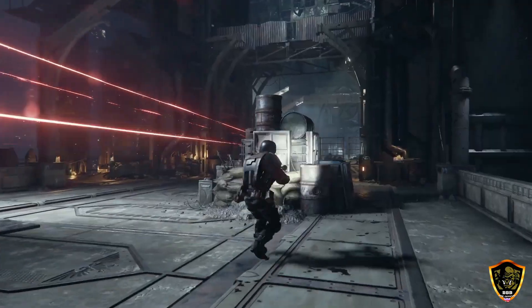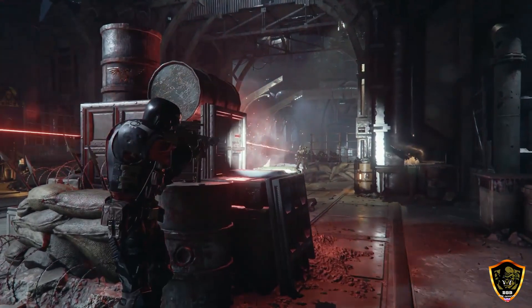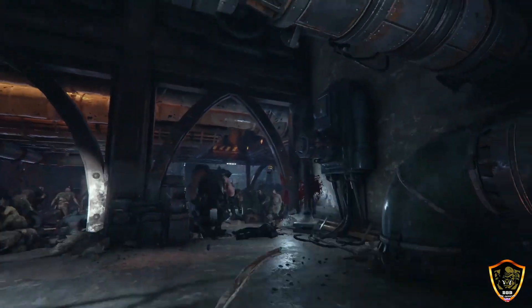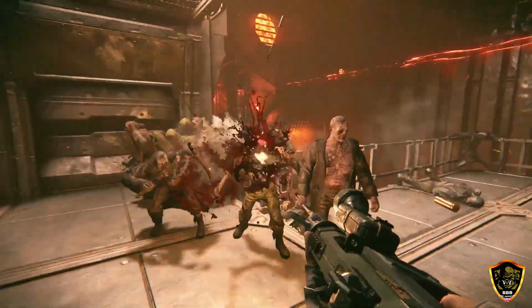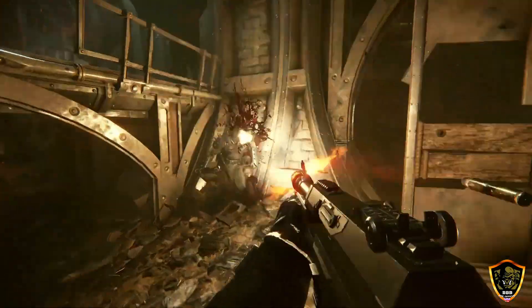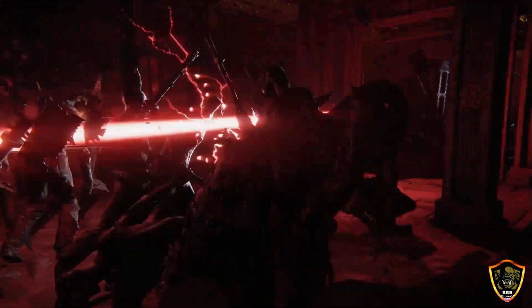Fighting at range requires that you take full advantage of available cover as you return fire with lasguns, grenades, and psychic bolts. As the enemy closes, you'll employ strafing and dodging, staying one step ahead of the hordes to make sure you're not overwhelmed.